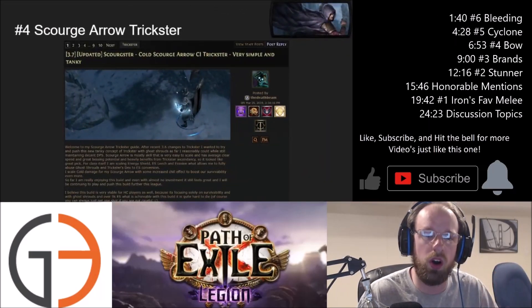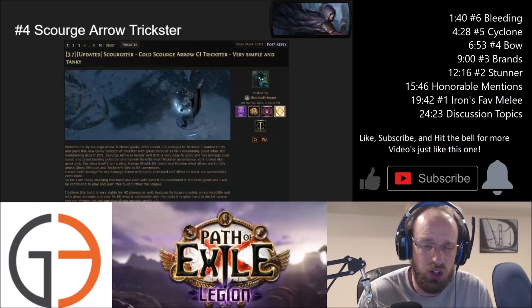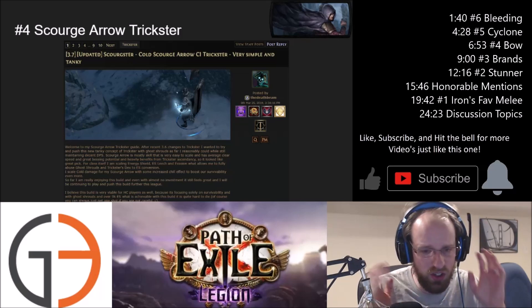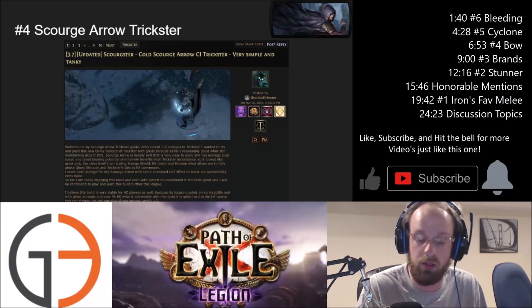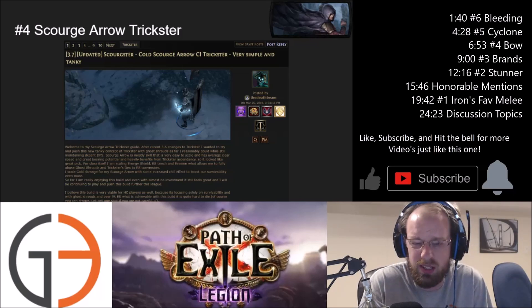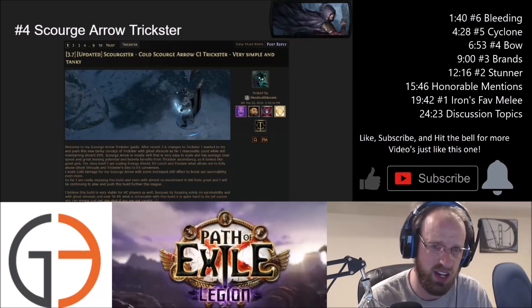Coming in at number four is the Scourge Arrow Trickster. I've never played a Scourge Arrow character before. For those of you looking at all the melee changes and saying, 'Hey, what about us bow users?' — I'm with you. Whenever I'm playing softcore I typically build at least one magic find character per league. Usually that's a Tornado Shot Deadeye or a Tornado Shot Pathfinder — those are the two magic find ascendancies I typically play.